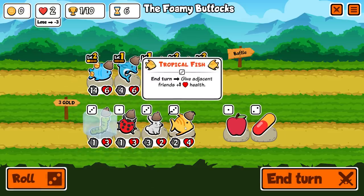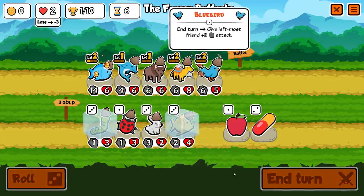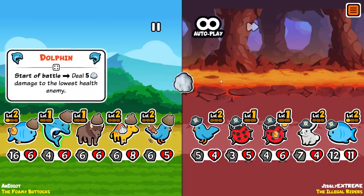A few spins later — give adjacent friends plus one health. That's also very good, that would scale things very nicely. So I'm going to freeze that while I think about what to do. Does my team have the toughness right now to get through all this? We took out him already, and we traded there — we didn't trade there, so that's a nice change.